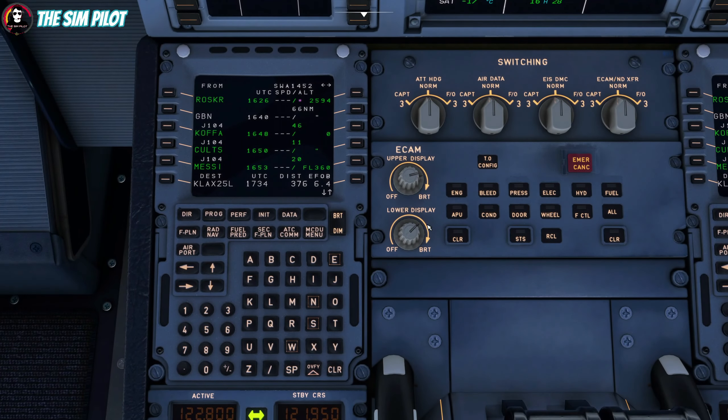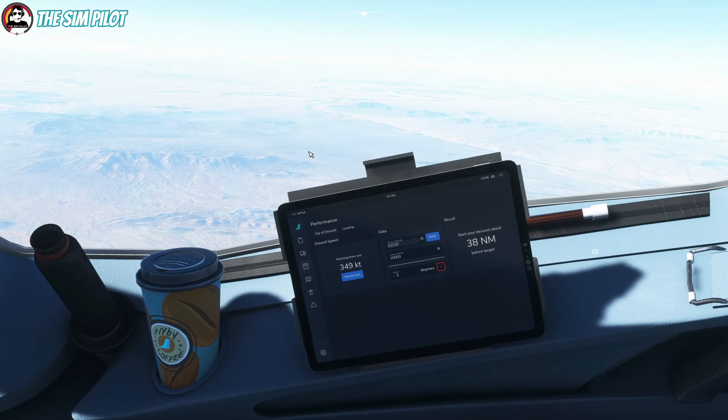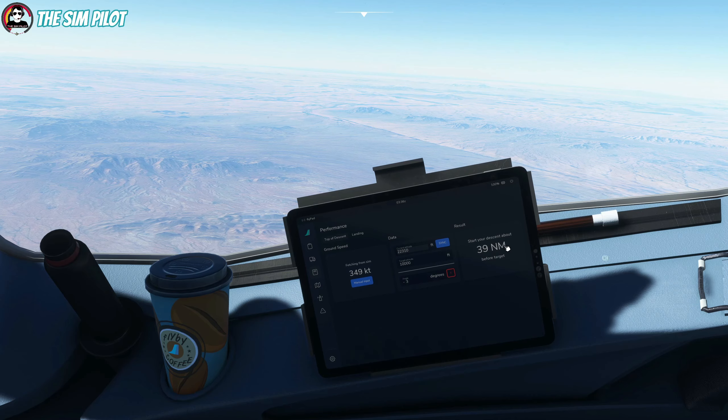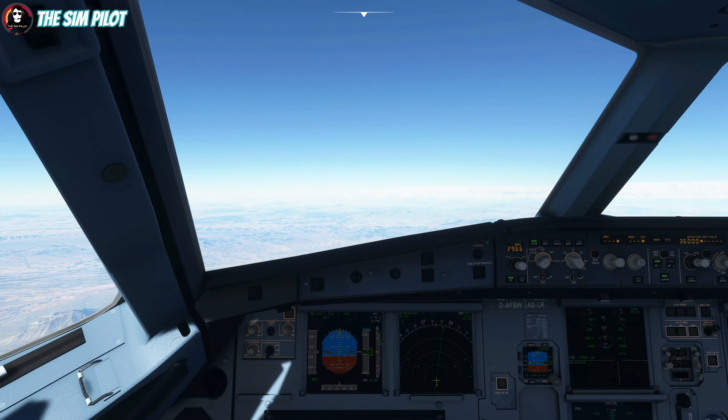To track the distance to the descent target waypoint, go to the progress page. Enter CRANE in the line select field and it will display the distance to CRANE - currently 319 miles. That's how I can track the distance and when I cross-check with the tablet it will tell me exactly when to start my descent to make it to 10,000 before CRANE. So that's how I plan for the top of descent - I just wanted to share that quickly.